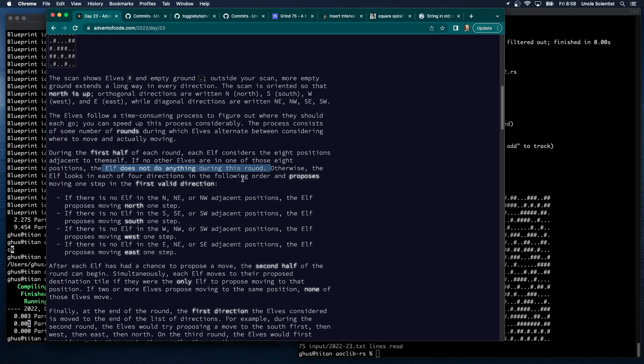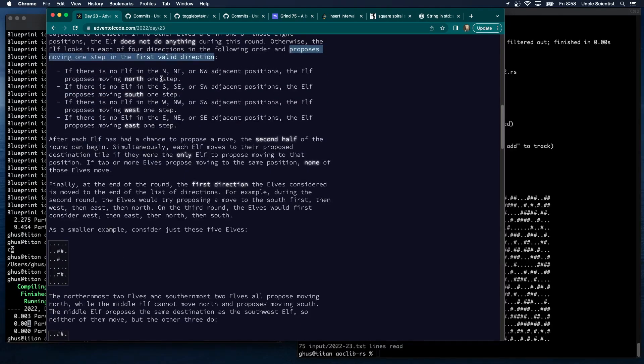Otherwise, the elf looks in each of the four directions and proposes moving one step in the first valid direction. If there's no elf north, northeast, or northwest, the elf proposes moving north — and the same logic applies for south, west, and east. After each elf has had a chance to propose a move, the second half of the round begins. Simultaneously, each elf moves to their proposed destination if they were the only elf to propose moving there. So we'll use a hash set for current positions and a hash map to track how many elves want to move to each proposed position.